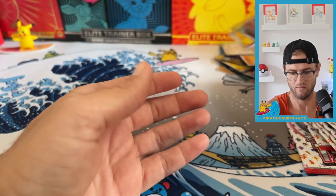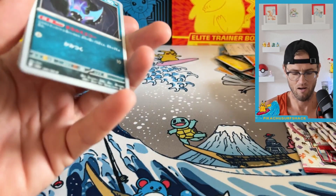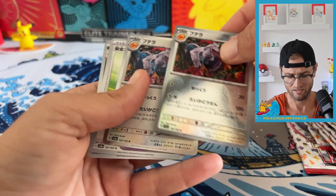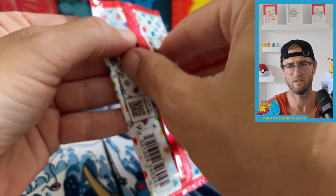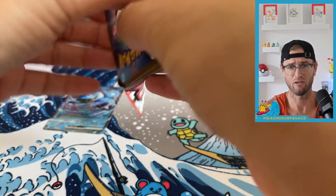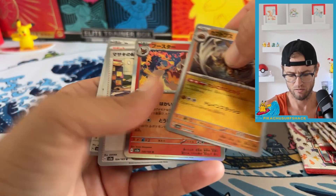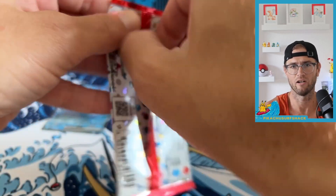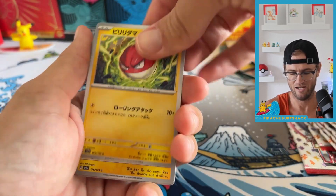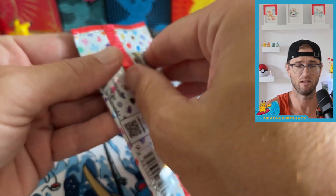There isn't gonna be any Master Ball in the English version, which is a big hit for me. I love getting those Master Balls. Apparently on Instagram people are posting that you can get a semi god pack in English 151 — not like the full Japanese double-line god pack where you get Squirtle through Blastoise and Charmander through Charizard all in one pack. This one looks like you're only getting one evolution line, like Charmander, Charmeleon, and Charizard. Pretty cool, but not as god-pack aesthetic as Japanese.